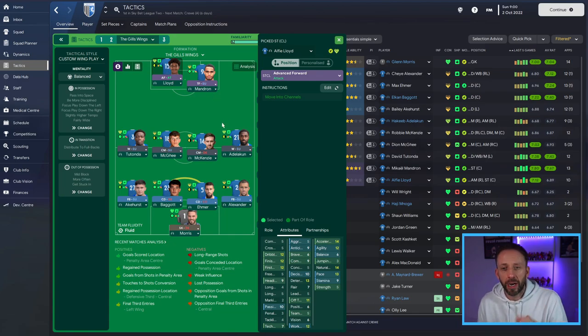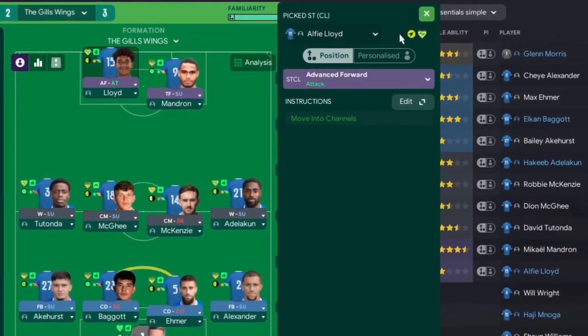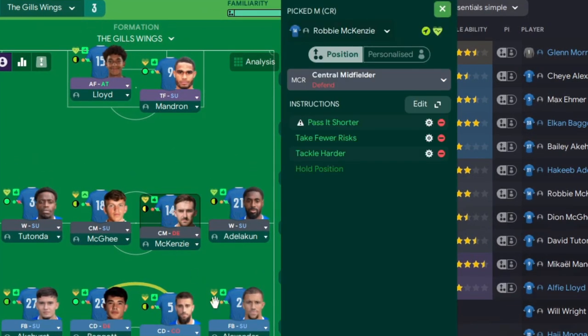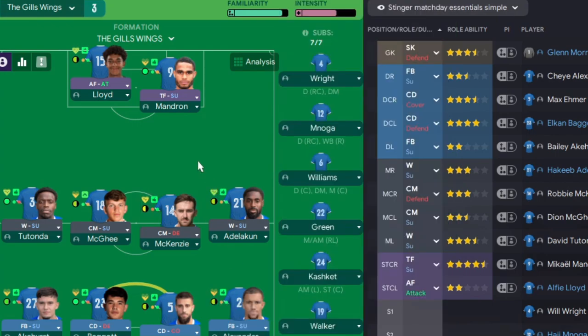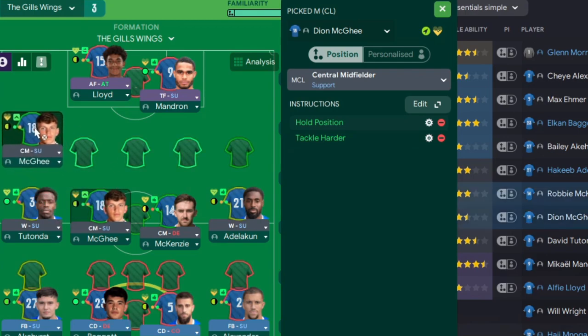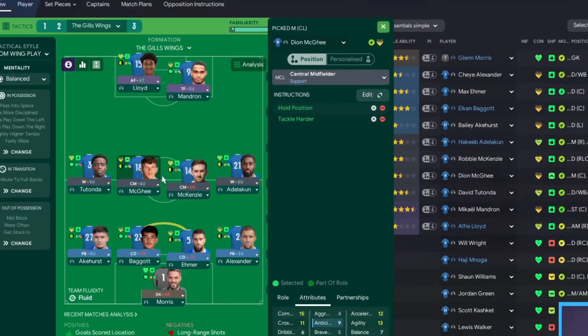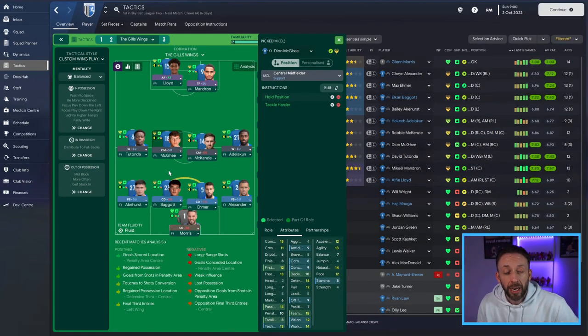The right winger is exactly the same except he's not specifically targeting the target forward on his crosses. The front two don't have any additional instructions - the hard-coded role instructions and the way the roles play themselves are fine. The vital two are the central midfielders: the defensive CM has 'pass shorter', 'take fewer risks', and 'tackle harder' - I want him smashing into the opposition and winning the ball back. He also has hard-coded 'hold position' so he doesn't wander.